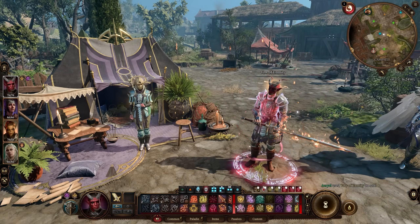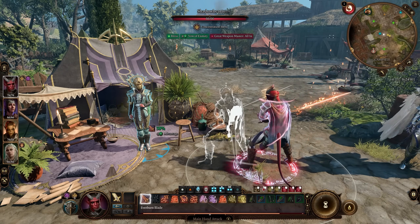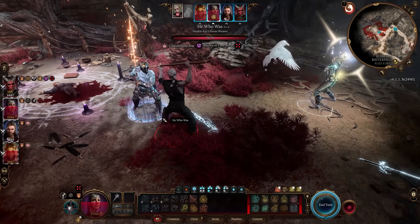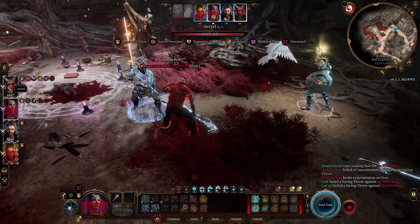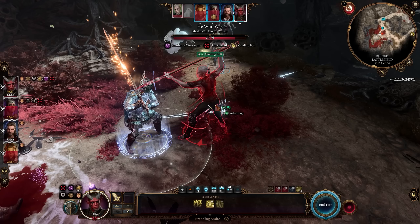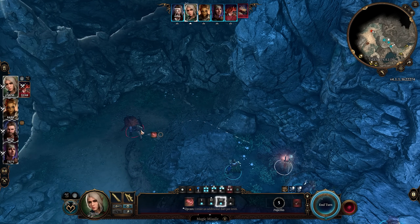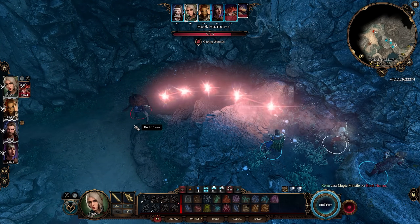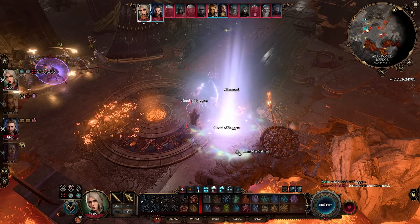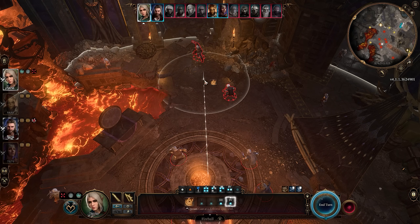Hex is another great one — it doesn't directly grant advantage but it's implied by its effect, plus it also guarantees critical hits. We even have spells that incorporate advantage such as Guiding Bolt, but you do have to hit your target first before that effect applies. There are even spells with a 100% guaranteed chance to hit no matter what, such as Magic Missile from the wizard. AOE ground effects usually also have a higher chance to hit targets as they linger for a bit — so Cloud of Daggers, Arms of Hadar, even Fireball have a pretty good chance to still hit targets.